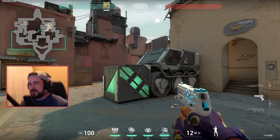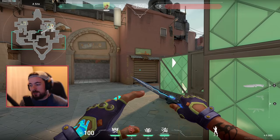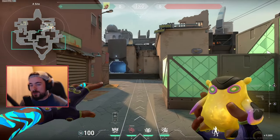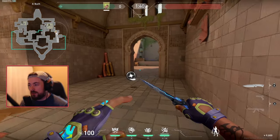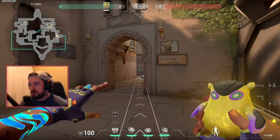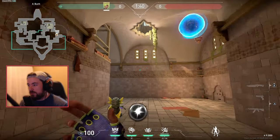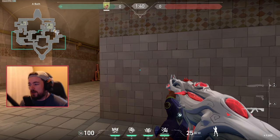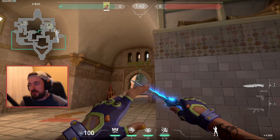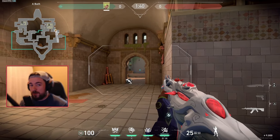The cooldown — as long as you recall it — I believe it's 10 seconds, maybe 15. The Wingman himself is still pretty good. If you're over in an area you want to clear, throw the Wingman down then flash behind and swing together. If he swings into the Wingman and into the flash, he also has to worry about you at the same time.